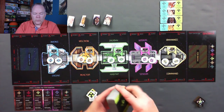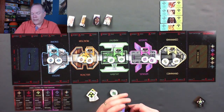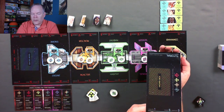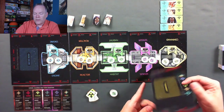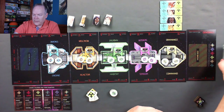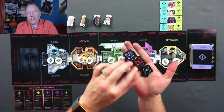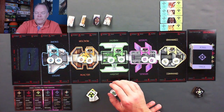We shuffle up the hazard deck and place it in the hazard module. This game has a tutorial mode where you flip over to the blue side of the cards and won't use the trick cards or the wild cards. In the standard game, you also have trick and wild cards. The wild tiles let space determine which type of hazard happens when they draw a wild card. We're also going to draw four astronauts.